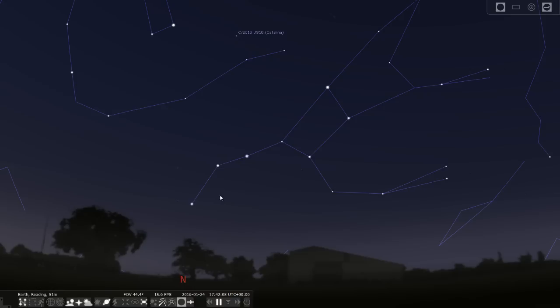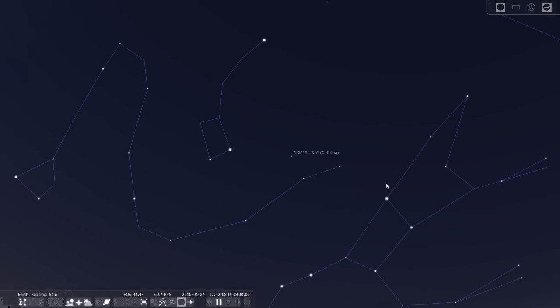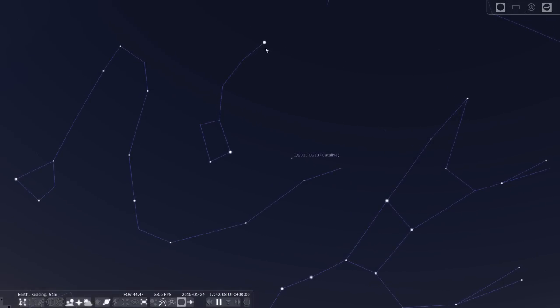You can easily find it using the Plough. Here's the handle, and these two stars here are called the Pointer Stars - not Pointer Sisters but Pointer Stars - and if you draw a line straight through them and keep going and going and going, you eventually come to a star and this is Polaris.